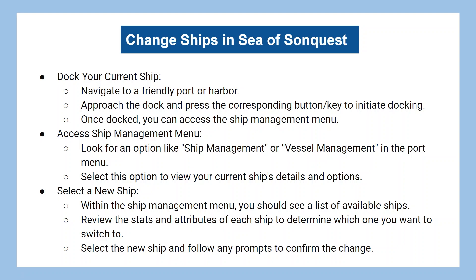Select this option to view your current ship's details and options. Within the Ship Management menu, you should see a list of available ships. Review the stats and attributes of each ship to determine which one you want to switch to. Select the new ship and follow any prompts to confirm the change.